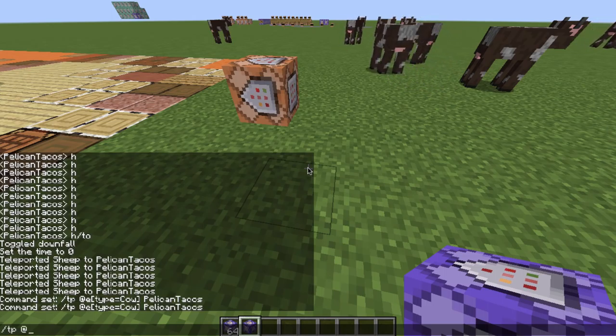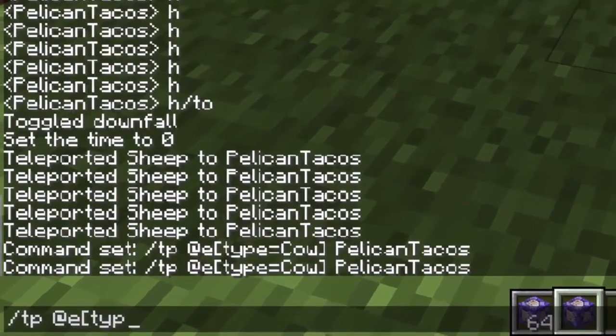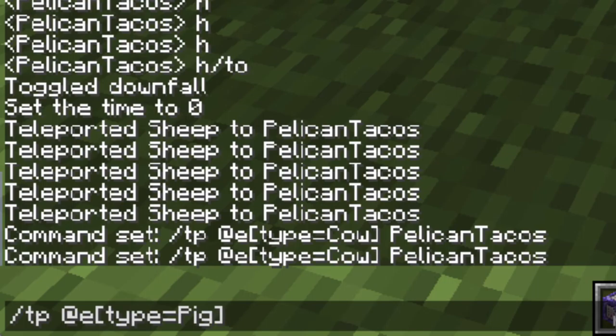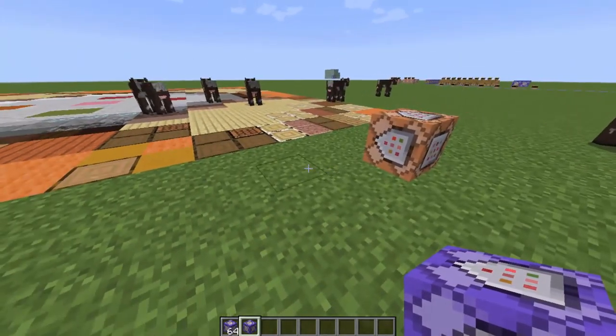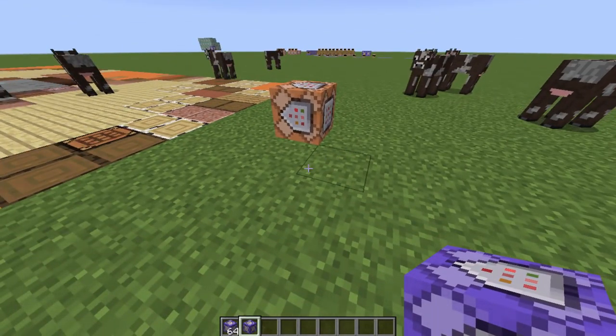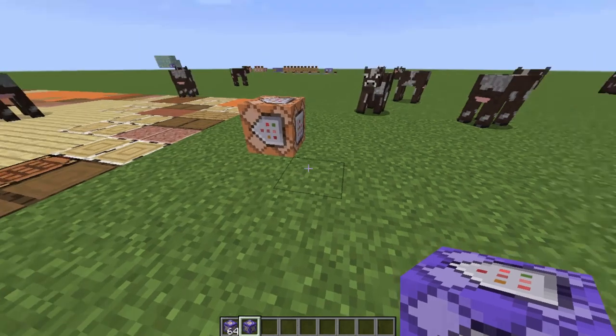For example, let's do something else — let's see if there are any pigs nearby. We're going to teleport all the pigs to me. No pigs — no pigs, sad. No pigs to me. But that's the same sort of thing.